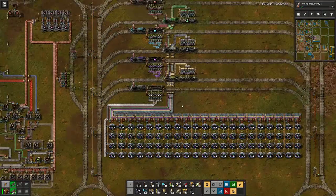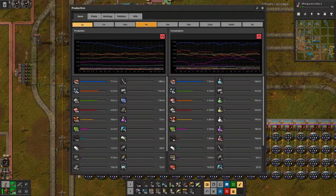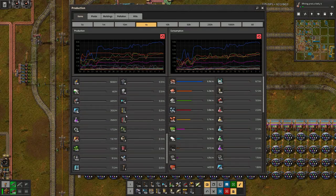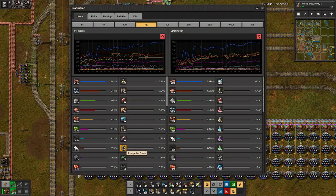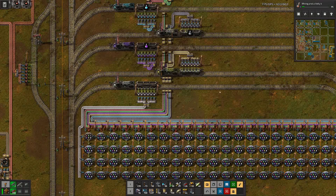If we look at the production for science, I think the lowest one is yellow science. So that's here at the top — 5.5 per minute. That's really not much.